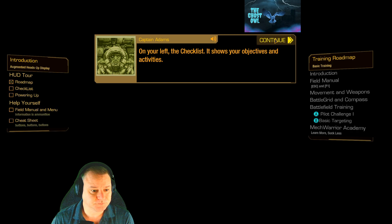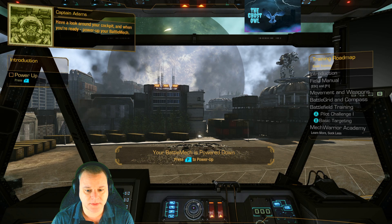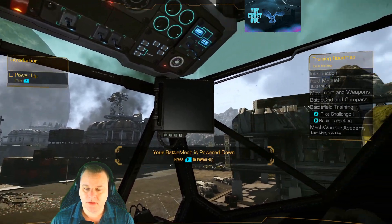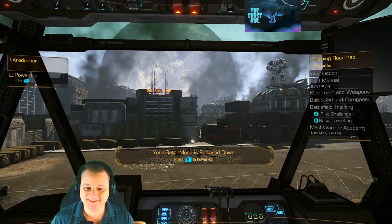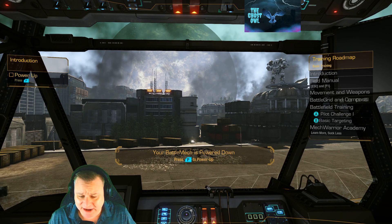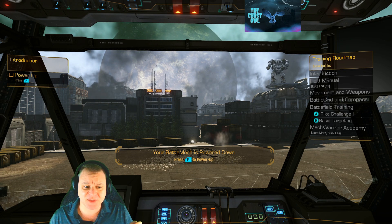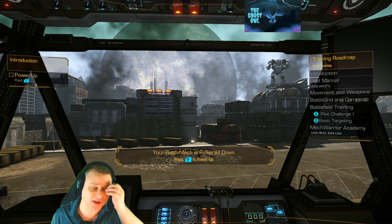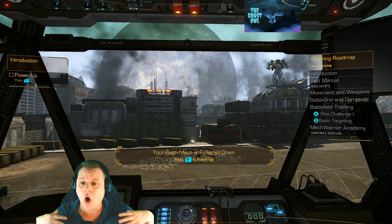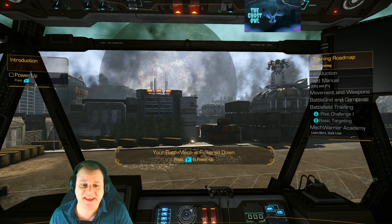On your left, the checklist — it shows your objectives and activities. Have a look around your cockpit and when you're ready, power up your battle mech. So there you go — we can look all around our cockpit. Point to note here is this is an older game, at least 10 years old. It was done on the old Crysis engine, so the graphics are dated — there's no doubt. But at the same time it is absolutely playable and they still hold up well enough to have a decent game.